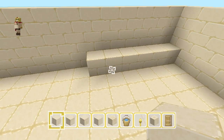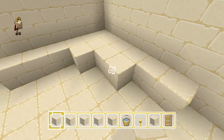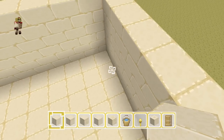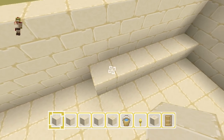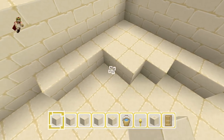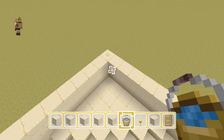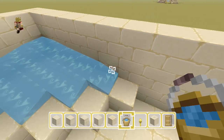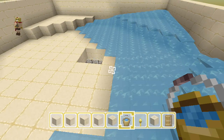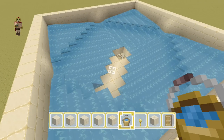Feel free to pause — this does take some time. Add six blocks right across on the corner, and starting from there count one, two, three, four, five, six, then create a nice little triangle. Repeat that same exact pattern to each corner — six blocks across and the same triangle shape. Then add one bucket of water to each corner and it's going to flow perfectly right to the edge.